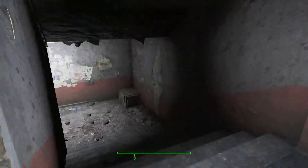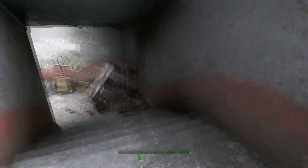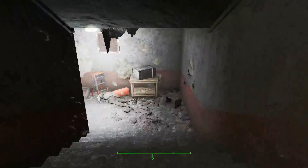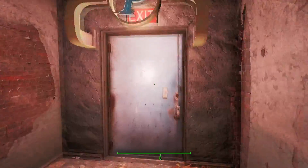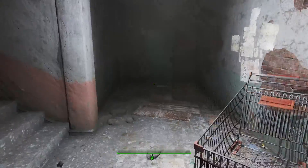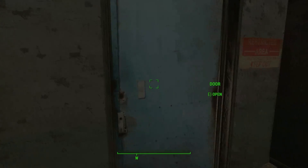You need to leave via the elevator. The path shown in the video is fairly simple to follow — excuse the few editing cuts in between. Once you leave through the elevator door you'll see the Prydwen to your right and be able to follow on with the quest.